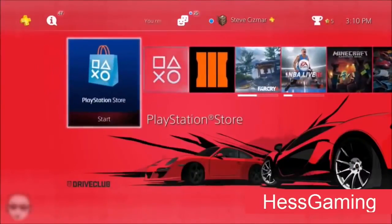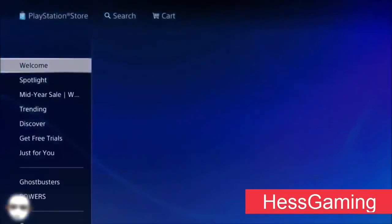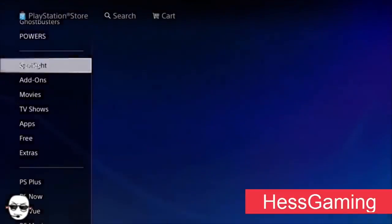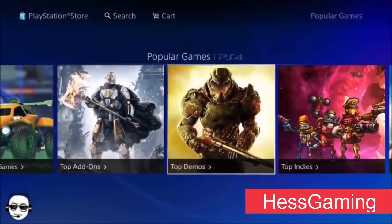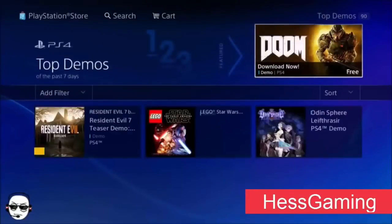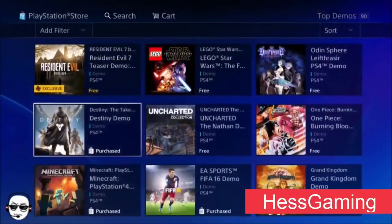Basically all you have to do is go to the PlayStation Store, then go down to Popular, and then go to Top Demos.